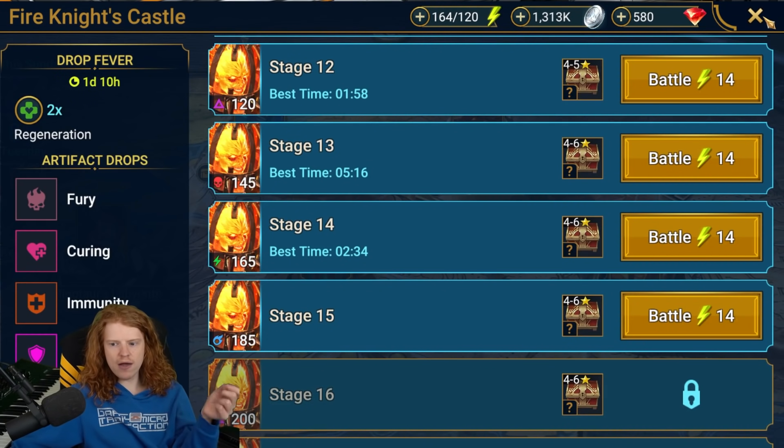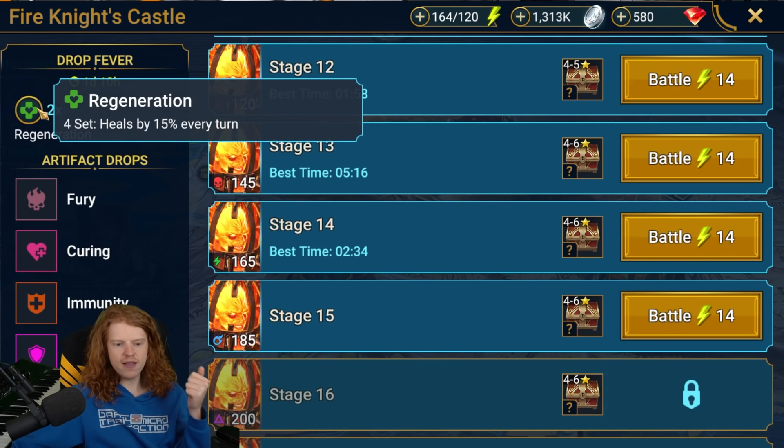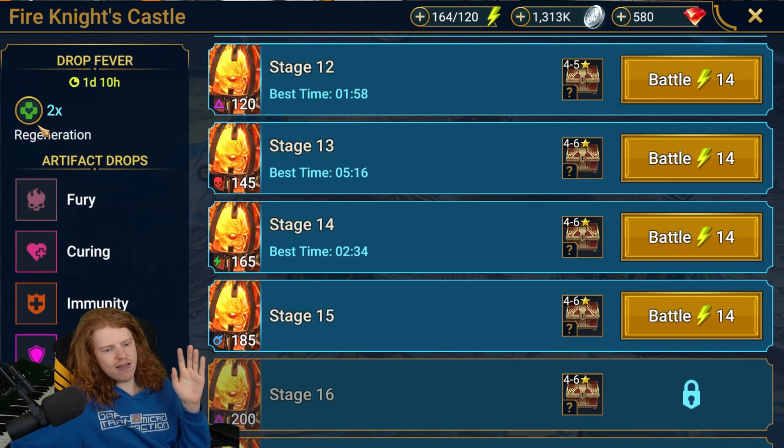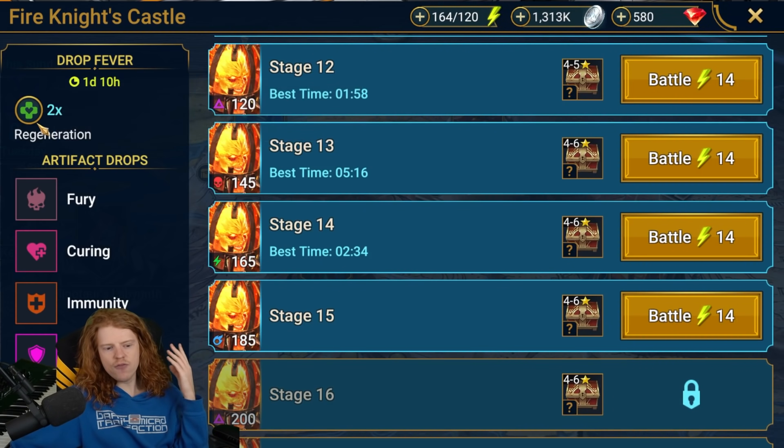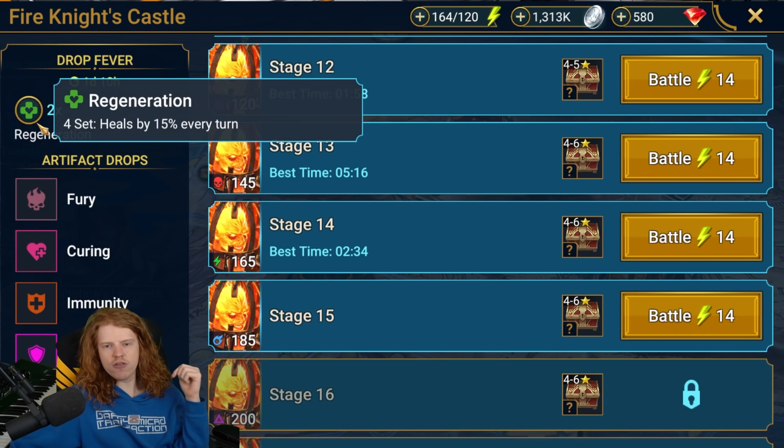There's also a challenge that requires you to put on a set of five-star plus Regeneration eventually, so if you're going through and doing your challenges, missions, etc., you probably want to use this opportunity to get yourself at least a set of five-star Regeneration Gear as well. Regeneration Gear is not something that people talk about very often, but it got a buff somewhat recently where now it does 15% of the heal, and Masteries will increase this amount of heal as well if you have Masteries for it.